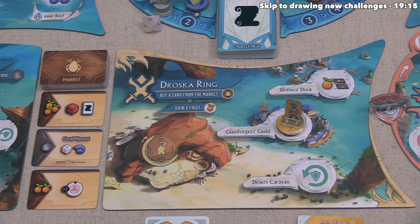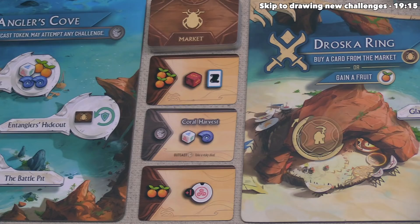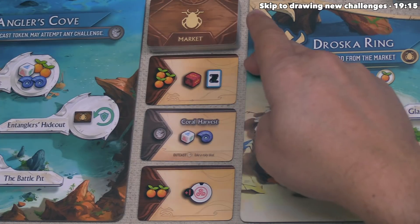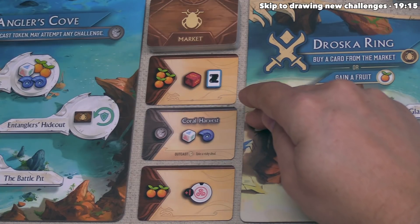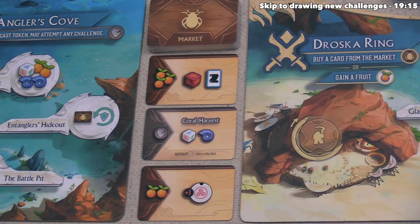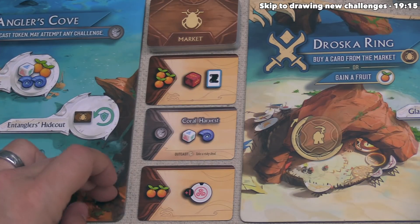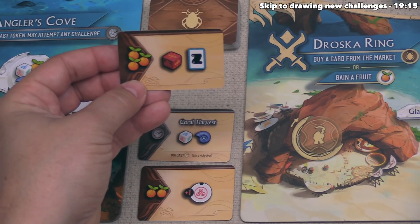Axel has three fruit and has decided to buy a card from the market. To do this, you pay the associated cost on the left side of the card to gain the rewards on the right. I'd like to point out that the Coral Harvest card comes with the Angler's Cove expansion — instead of spending fruit, you have to gain an Outcast token. Axel has decided to take the card up here, which costs all three fruit.